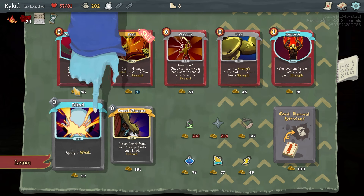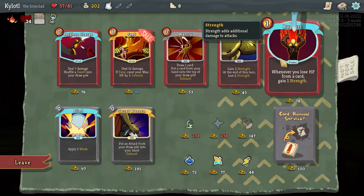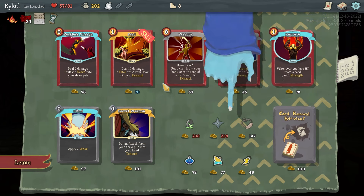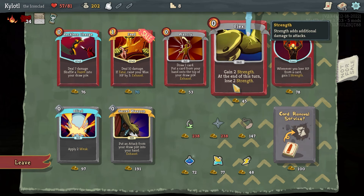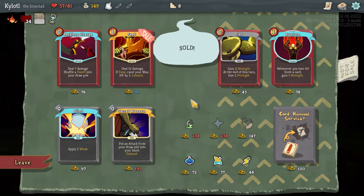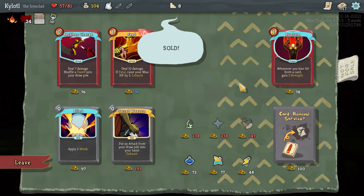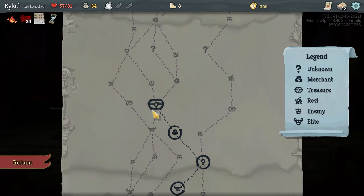'If fatal, raise your max HP by three' — that's cool, you get kills and get more HP. 'When you lose HP from a card' — it's like Rupture from Limbus. Flex is funny. 'Draw a card, put a card in hand on top of your discard pile' — I see the benefit to that. We'll grab Flex for some strength and I guess we'll take Feed because we really need something that deals damage.